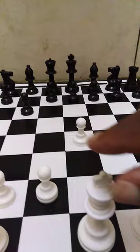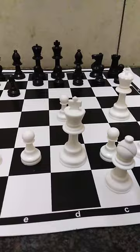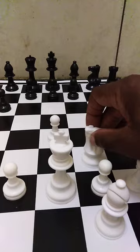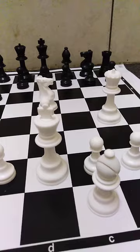The king moves only one space at a time — to any adjacent square. The queen can go as far as it wants. The rook goes as far as it wants in straight lines. The pawns go only forward. The knight counts one, two, three in an L-shape. So basically, that's how the pieces move.